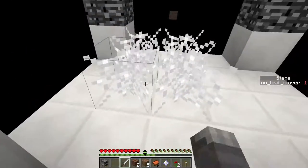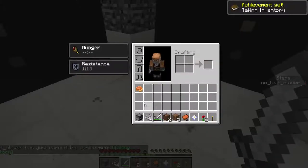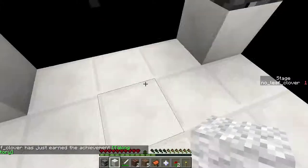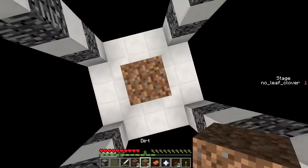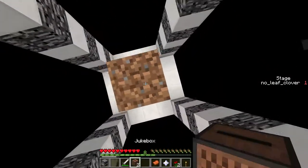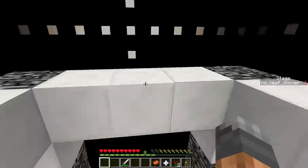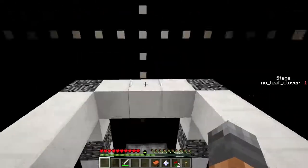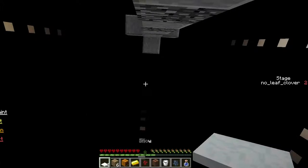We have some cobwebs here and a sword, so I assume we need at least that extra block. I don't see anything else I can do with the blocks I have, so let's just stack up and see. That's actually enough — stage two, there we go. The first one wasn't too bad.